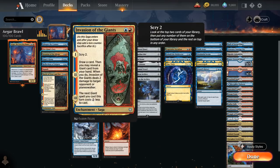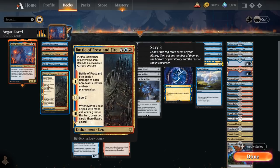We have a couple sagas. Invasion of the Giants: chapter 1 lets us scry 2, chapter 2 draws a card and reveals a giant to potentially deal 2 damage to a target opponent or planeswalker, and finally the next giant spell we cast gets a 2-mana discount. Battle of Frost and Fire deals 4 damage to each non-giant creature and each planeswalker, then we scry 3, and finally whenever we cast a spell with mana value 5 or greater we draw 2 cards and then discard.